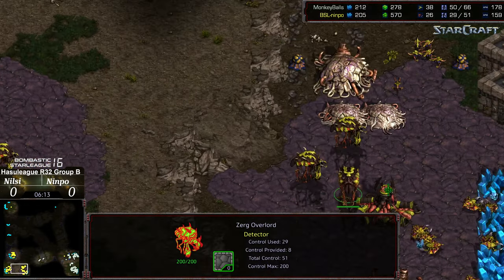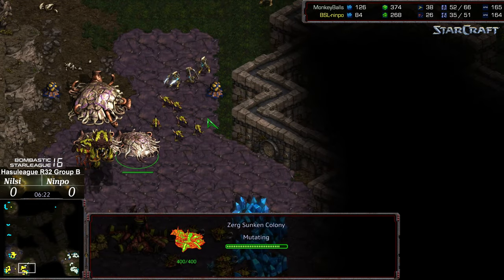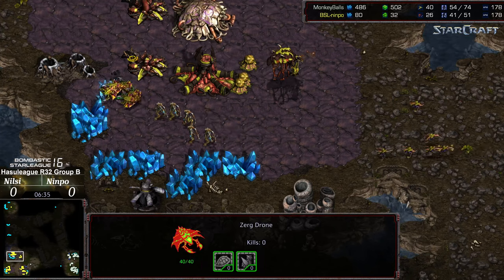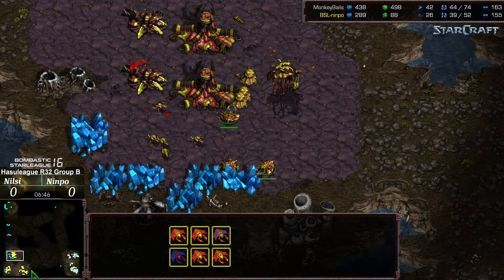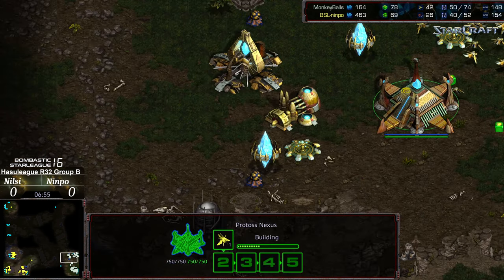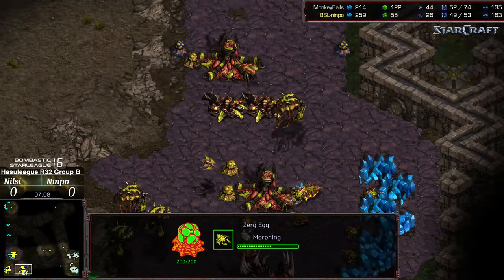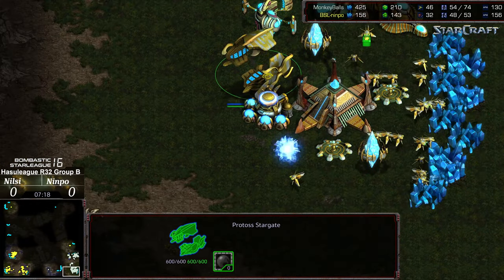No initial Zerglings being constructed, and the Mutalisks also not taking flight — so no construction of Mutalisks, Scourge, or any other defense. The Zealots might actually be able to walk past the Zerglings initially. Looks like holding the line rather than going for the dash across — they don't have Zealot leg speed yet. Initial Corsair making its way out, but walking right up to the Creep colonies. The Zealots are being cleaned up very easily. An Overlord did get taken out by Scourge. Two cannons at the natural expansion, two cannons at the main.